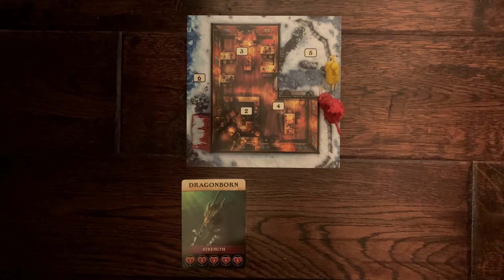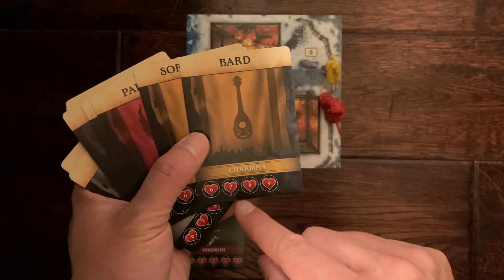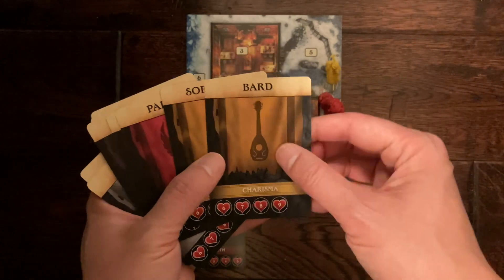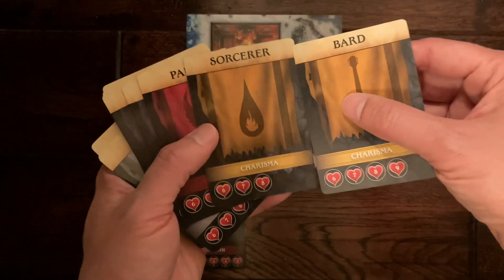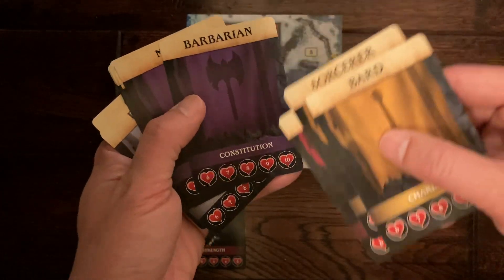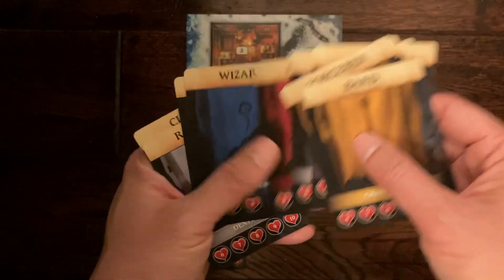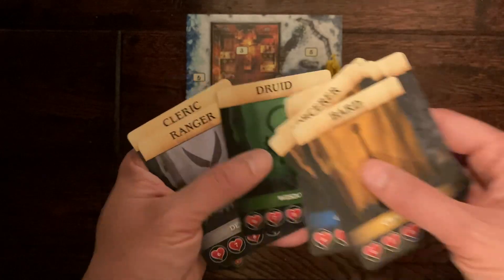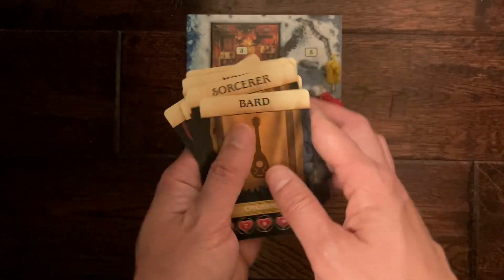The next thing you need to do is pick your class. There are a bunch of class cards. Each class has an additional secondary attribute. We have: Bard with charisma and 9 hit points, Sorcerer with charisma and lower hit points, Paladin with strength and higher hit points, Barbarian with constitution, Monk with constitution, Rogue with dexterity, Fighter with strength, Wizard with intelligence, Druid with wisdom, Ranger with dexterity, Warlock with intelligence, and Cleric with wisdom. Quite a number of different characters to pick from. Let's go with Bard.